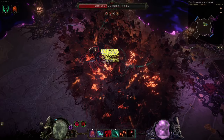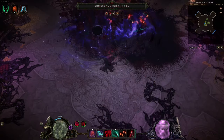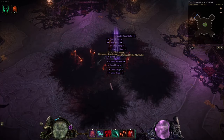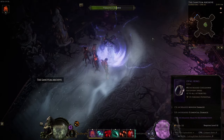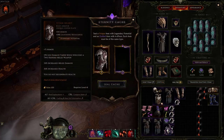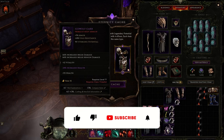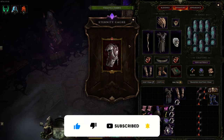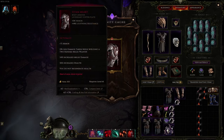Alright, so there we have my top 10 best uniques that I think you need to have in Last Epoch. Do you agree with these items, or do you have another one that you feel deserves a spot on this list? Please leave a comment below. Thank you for watching, don't forget to like and subscribe if you found this video helpful — and with that said, I'll see you in the next one. Bye!